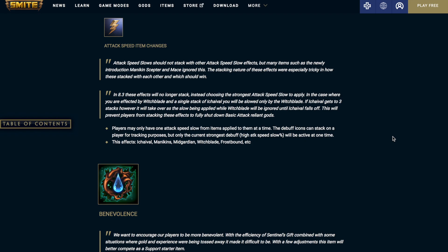There are going to be some attack speed item changes. Players may only have one attack speed slow from items applied to them at one time. The debuff icons can stack on a player for tracking purposes, but only the current strongest debuff will be active at one time. This affects Iqbal, Mannequins, Mid-Guardian, Witchblade, and Frostbound.